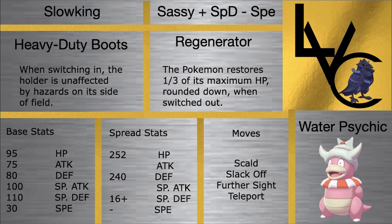Slowking is amazing. It's mostly run defensive but also has some offensive capabilities with a base 100 Special Attack. Slack Off helps as very reliable recovery. It also has Regenerator for more recovery. Scald to potentially snag burns and cripple our opponent, and Teleport to make a delayed pivot out of the battle and bring in our more threatening Pokemon like Dracovish to just destroy our opponent. I think this thing could be really good.